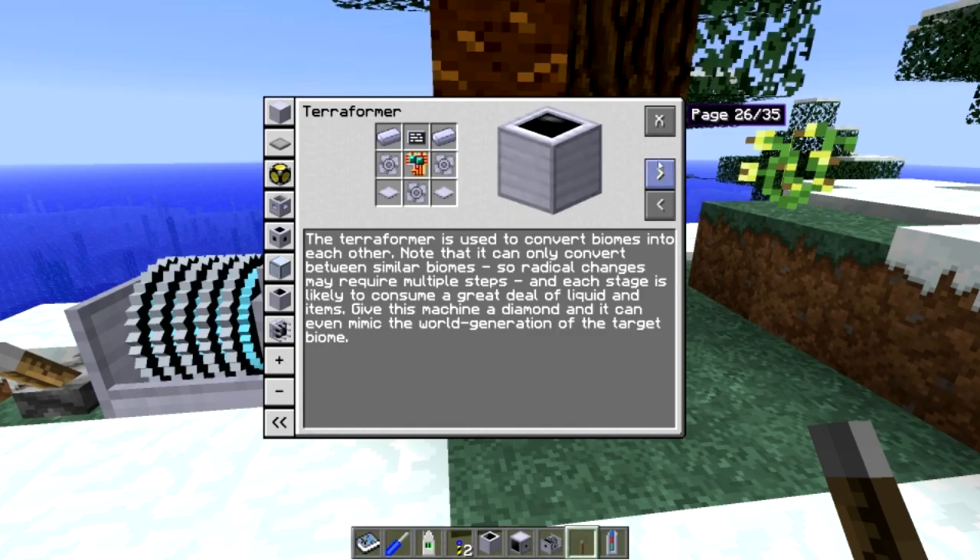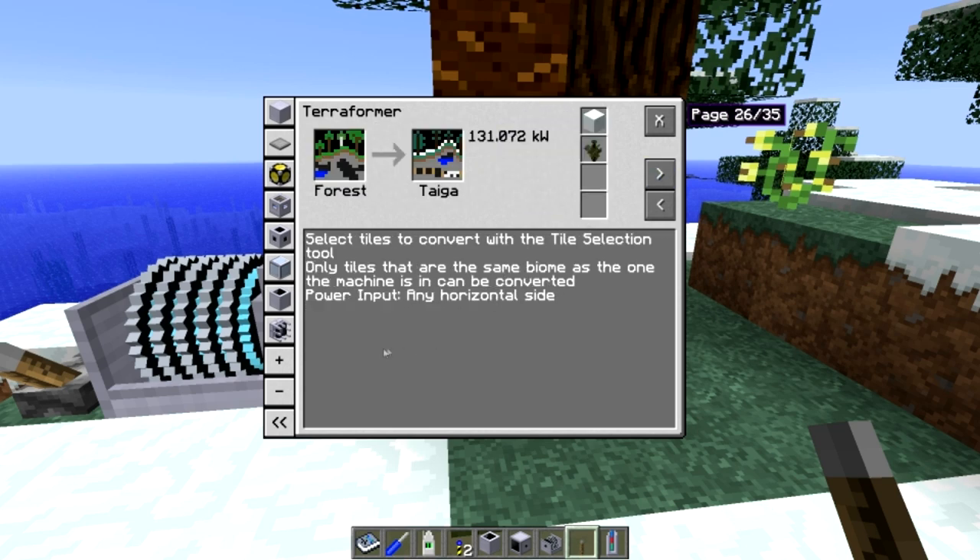If we go into the info tab, we can see some of the details. We can give it a diamond and it will actually mimic world generation of the target biome, which is pretty cool. Otherwise it will just change the biome.